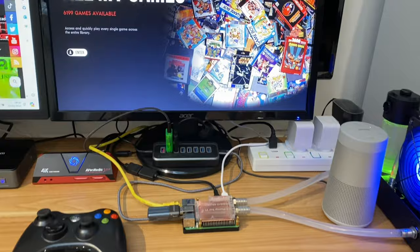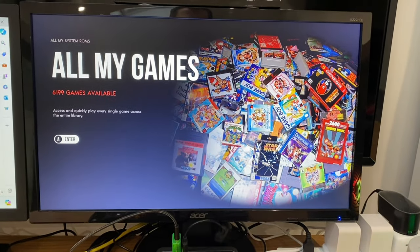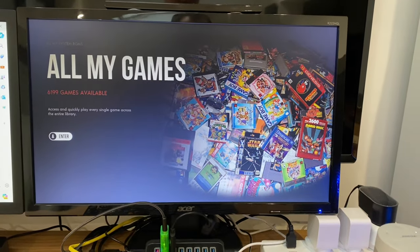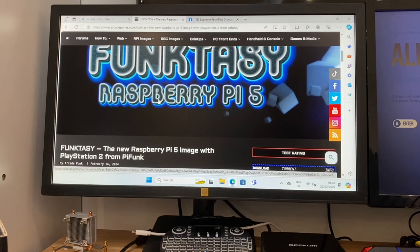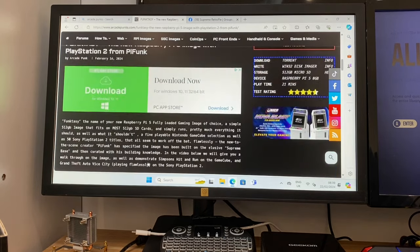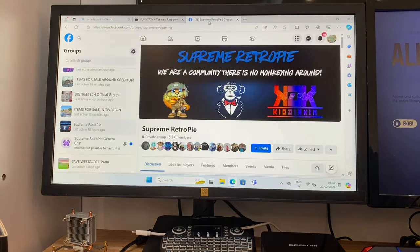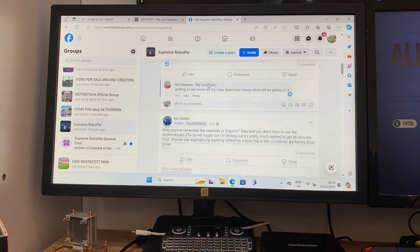This is a fully loaded build of RetroPie with 6,199 games available, including PS2 and GameCube. It's from ArcadePunks, put together by PyFunk, and uses Supreme RetroPie. If you go to their Facebook group, you can request their latest build by sending them a personal message.